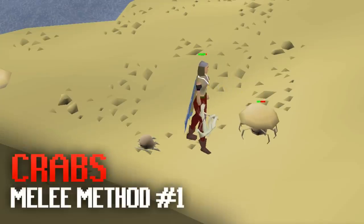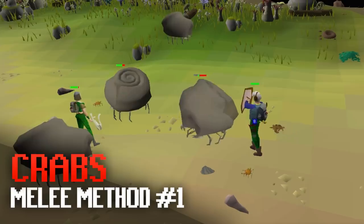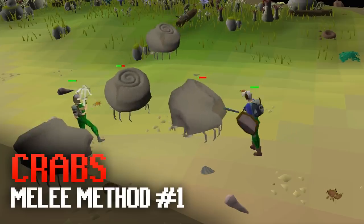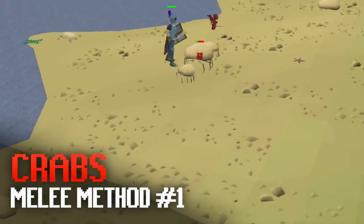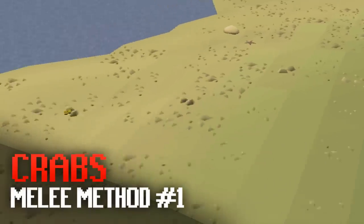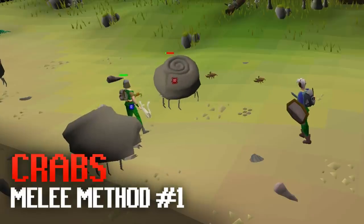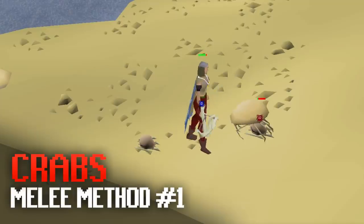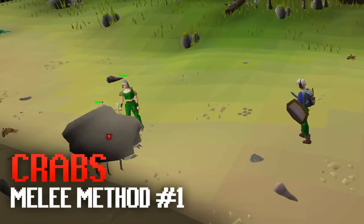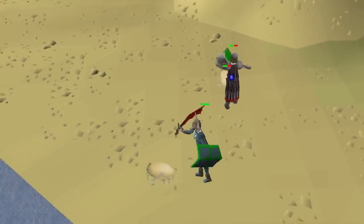Starting off with the AFK melee methods, the first method is a pure-friendly one: sand, rock or ammonite crabs. Every type of crab and every aggressive monster in Old School will stay aggressive to you for 10 to 20 minutes of being in that area. To reset this you need to run far enough so that your training location is fully off your map, then run back for another 10 minutes. These are great for low-level melee combat and excellent for pures since they barely hit anything.